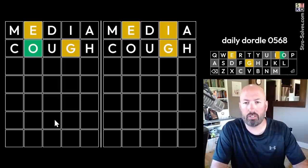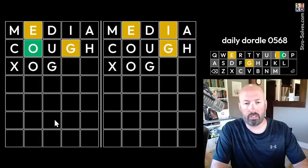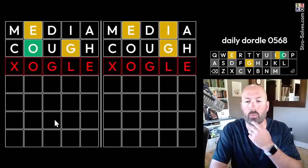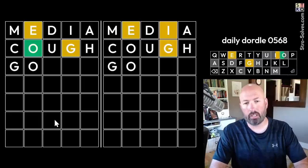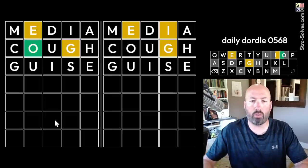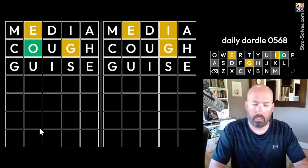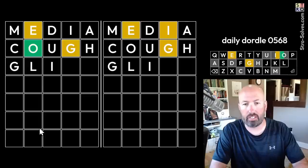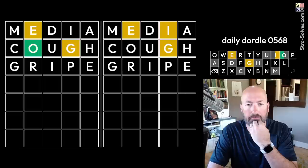Let's see - I definitely want to use the G and the E again. I'm thinking E at the end. G-L-E would work, maybe. Otherwise, G could be at the beginning. We know there's no U, so that's kind of a wasted letter. We could do glide, but we've already checked for the D, so that's not really much better. What about gripe? That's not too bad. Yeah, let's go with that.